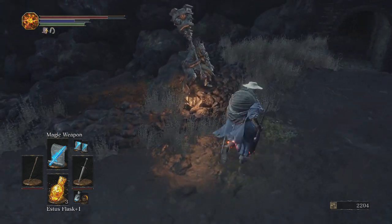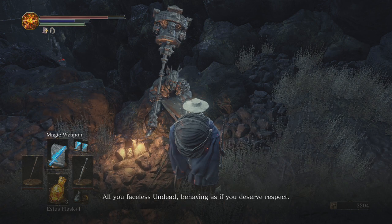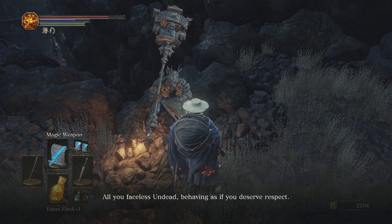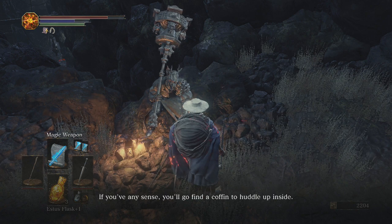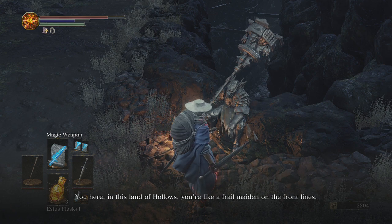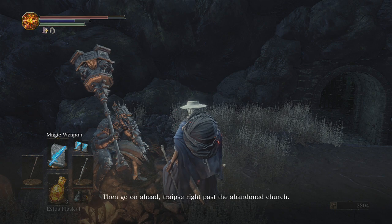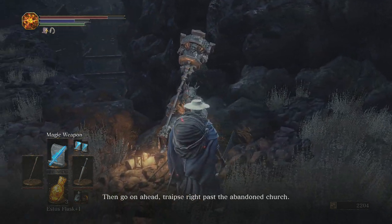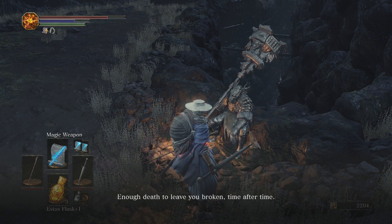There's an NPC right here. 'Hmm, another one of those unkindled, are you? All you faceless undead behaving as if you deserve respect. Hmm, no matter - heed my words. If you've any sense you'll go find a coffin to huddle up inside. You, here in this land of hollows - you're like a frail maiden on the front lines. If like the others you're fool enough to play the champion, then go on ahead, traipse right past the abandoned church. You'll face death.'